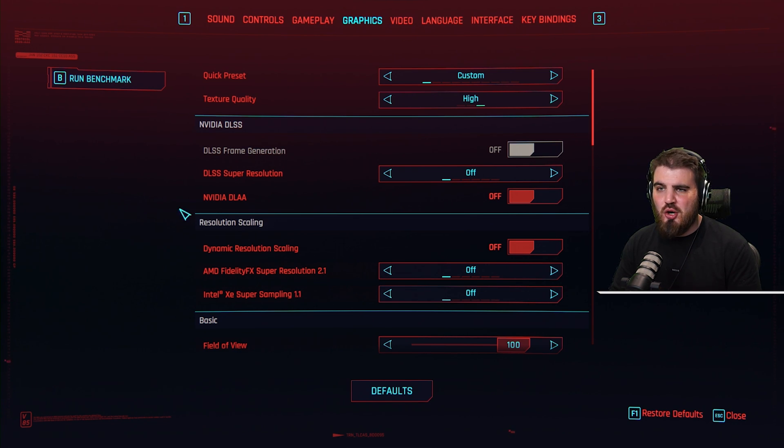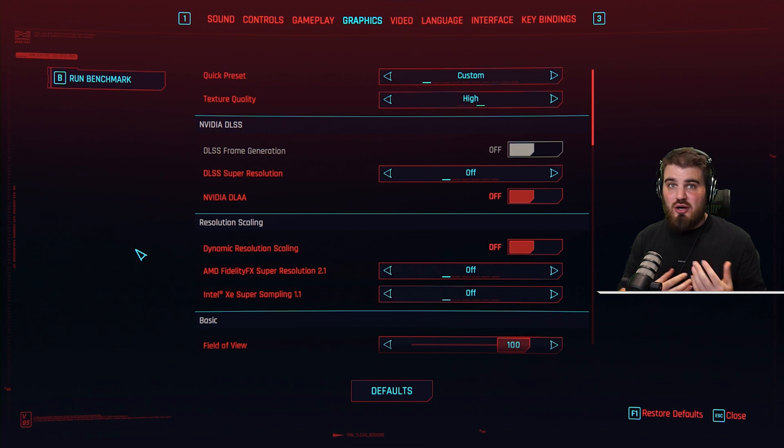There are a bunch of super resolution options between NVIDIA DLSS and AMD FidelityFX Super Resolution. These all do a similar thing where they actually lower the internal resolution of your game, which gives you a nice FPS boost.